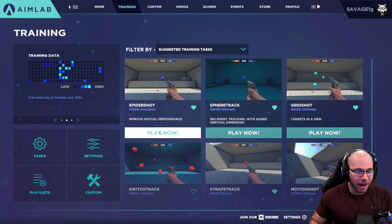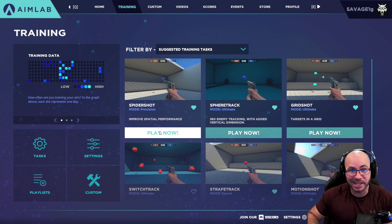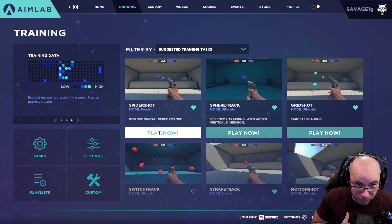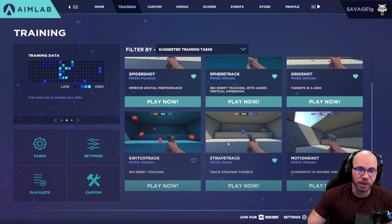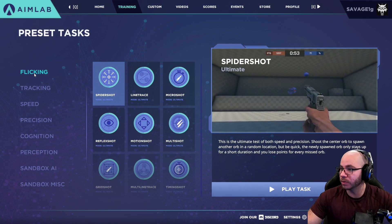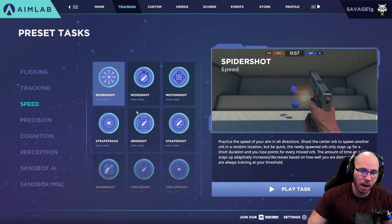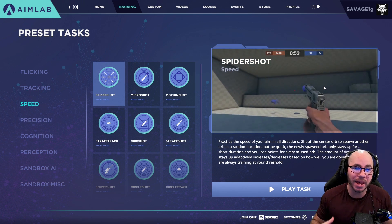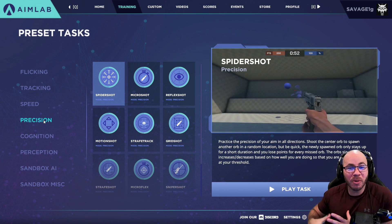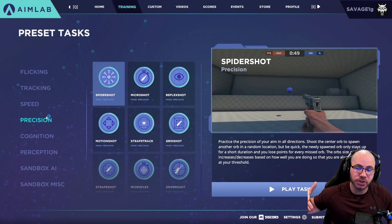Here we are in Aim Labs. There are a lot of programs out there — Kovaak's is extremely good too — but Aim Labs is free on Steam, which is the selling point for me. There are many courses available. Under the Tasks tab, if you want to improve your flicking you can do that. Tracking is extremely important — it means following a target running side to side efficiently with your mouse cursor. Speed helps develop reaction time, leading to faster snaps and response time. Precision is in the name — it focuses on hitting the center of targets and snapping between them.